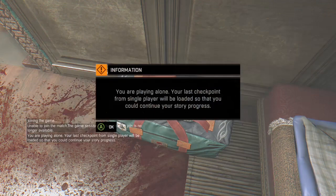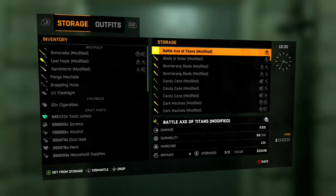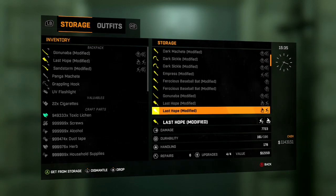And then when you get to this screen right here, spam X, and it'll take you in the stash. Once you're in the stash, you can just drop any item you want.